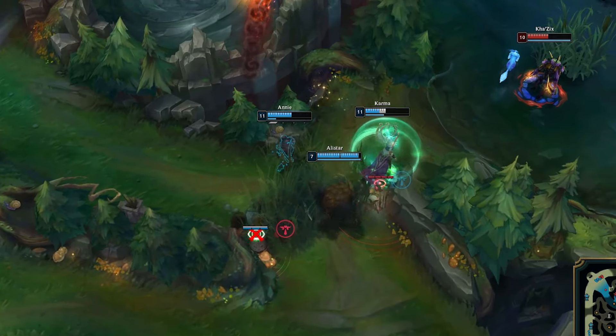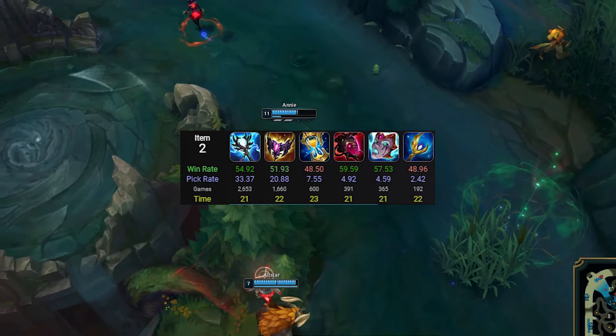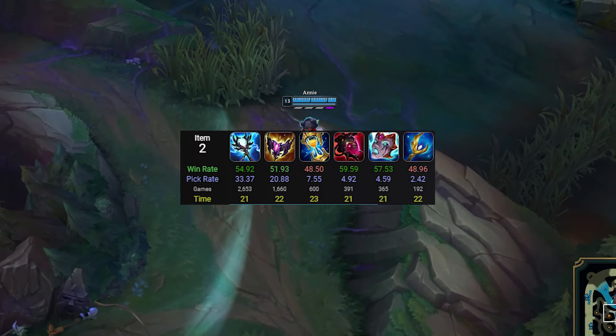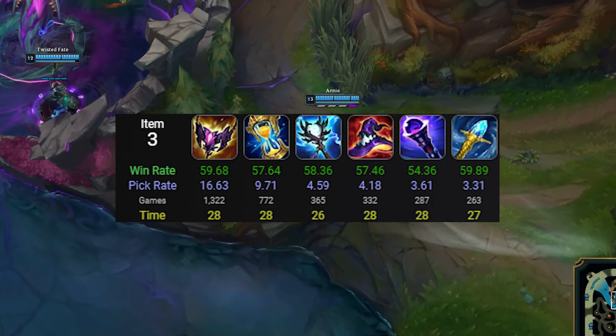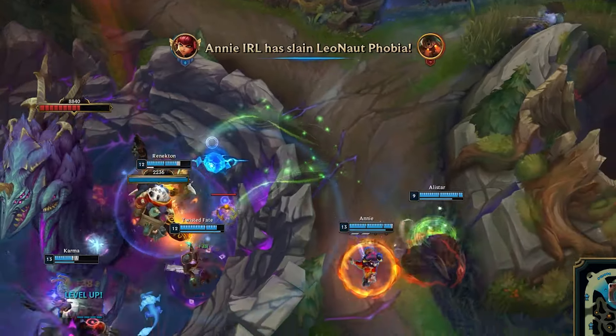Second item is where you switch it up, though, as you should be dropping Storm Surge and running Leandris. What's going to tie the build together perfectly and give maximum synergy between all the items is grabbing Rylai's third. One of the big issues with building Storm Surge and Shadow Flame on Annie is that you literally have no health at all.